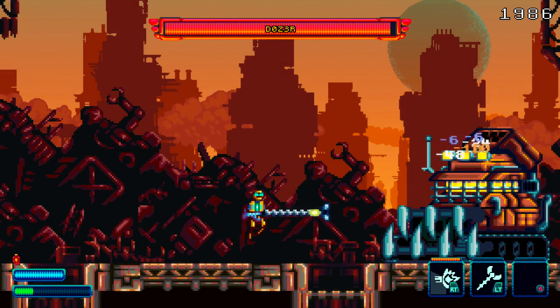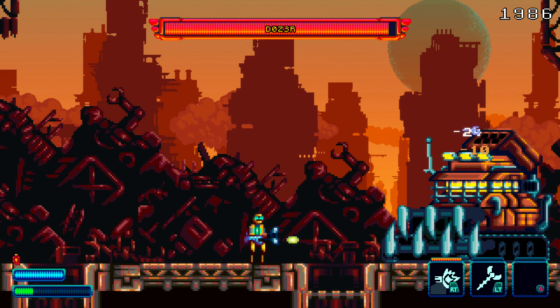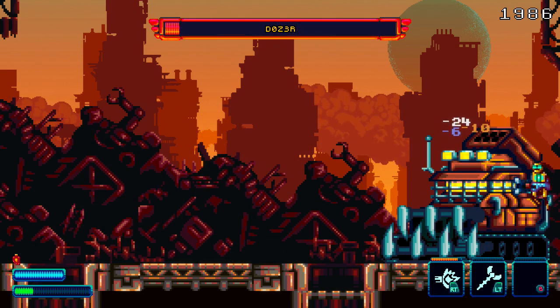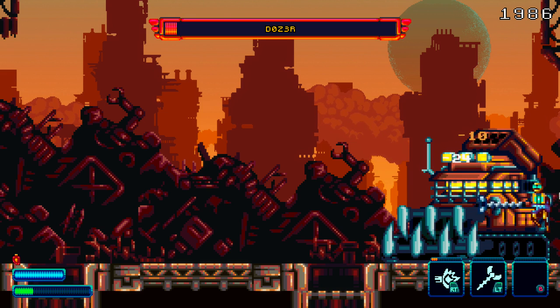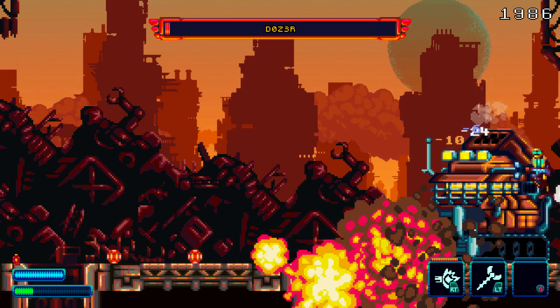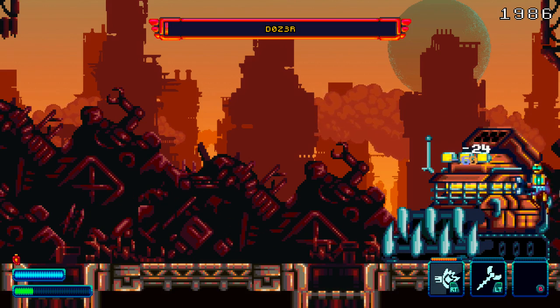Make sure you drop down to start the boss fight. If you are having trouble with this, the strategy to beating the Dozer is to just stand behind him. As long as you are behind the Dozer, you should be pretty much invulnerable to almost all of his attacks, and you can just cheese him to death by shooting him in the back.